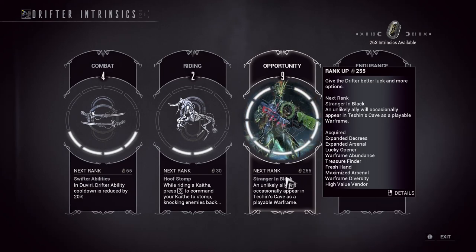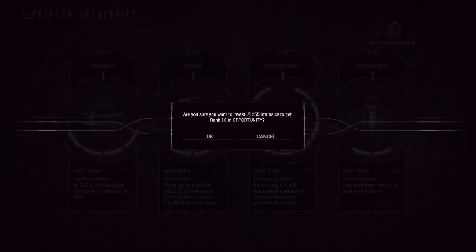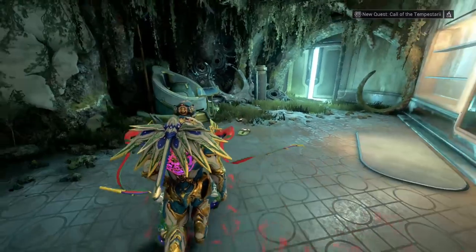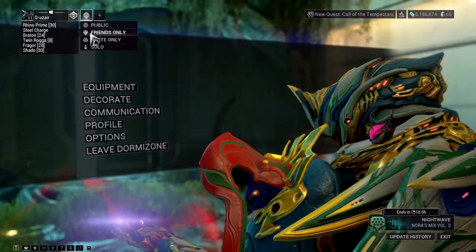So get it to level 10 as soon as possible. You will need approximately 1,100 Intrinsics in total, and the best way to earn them is basically the story mode in the Duviri Paradox. Level this to 10, then you simply need to go to Teshin's cave.